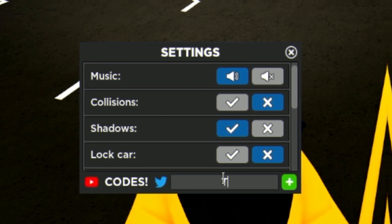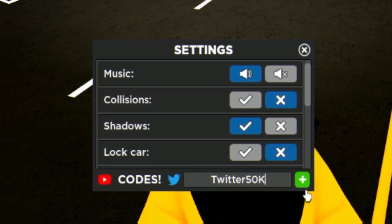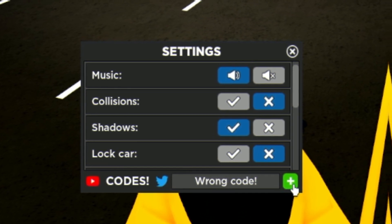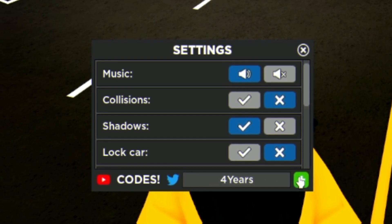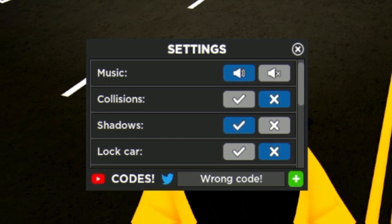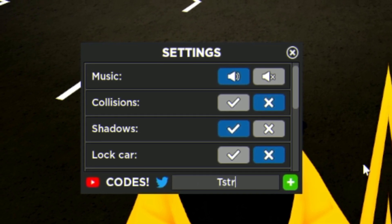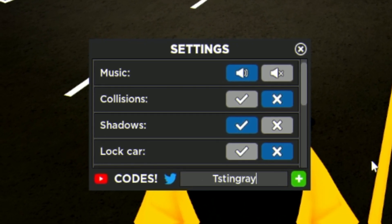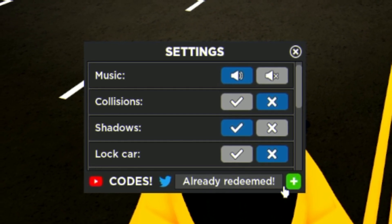We can try the code TWITTER50K - T-W-I-T-T-E-R and 5-0-K, capital K. That one's not working either. What about code 4YEARS? Wrong code again. I have a feeling these next ones are going to be working, because they always work. Code T-Stingray - M-T-Stingray just over here, click the plus. This one gives you guys some cash - yeah, that one's still working.